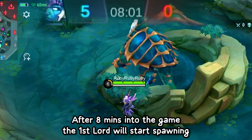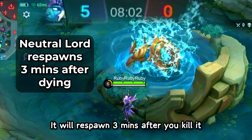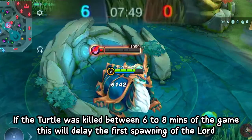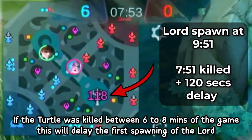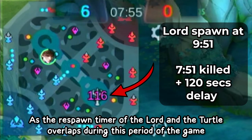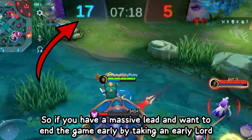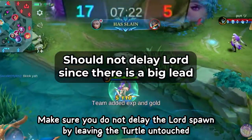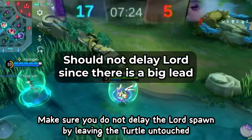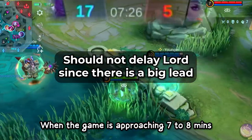After 8 minutes into the game, the first lord will start spawning and will respawn 3 minutes after you kill it. If the turtle was killed between 6 to 8 minutes of the game, this will delay the first spawning of the lord, as the respawn timers overlap during this period. So if you have a massive lead and want to end the game early by taking an early lord, make sure you do not delay the lord spawn by leaving the turtle untouched when the game is approaching 7 to 8 minutes.